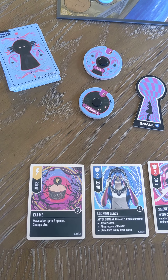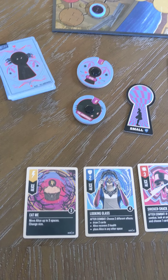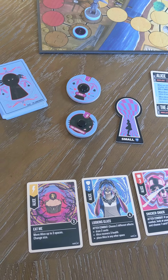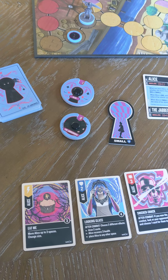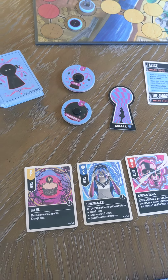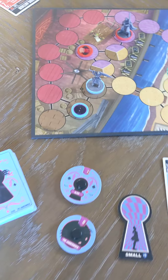Starting with the youngest player, you have three action options to choose from on your turn, and you must take exactly two actions. The only action you'll always be able to do is maneuver.